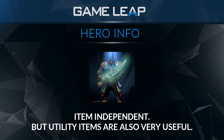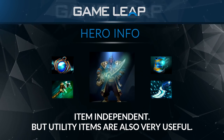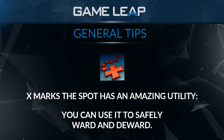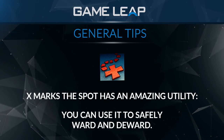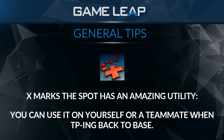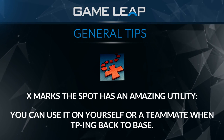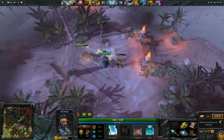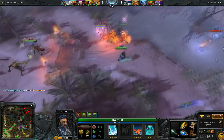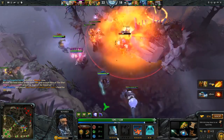He's also item independent — he can do his job with just Arcane Boots, though Aether Lens, Blink Dagger, and other utility items are all very useful. X Marks the Spot has amazing utility outside of just being a setup spell. You can use it to ward and deward places that wouldn't be safe otherwise, X teammates TPing home to save them some time, X yourself and TP home to refill your teammates' bottles, or pick up crucial items. Kunkka also has a pretty high base strength and strength gain, so he's naturally harder to kill than other supports. This is especially true if he's able to cast Ghost Ship in a fight, as the percentage damage reduction from Rum is more effective when a hero has a higher HP pool.